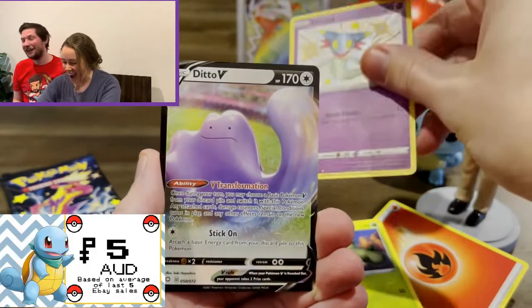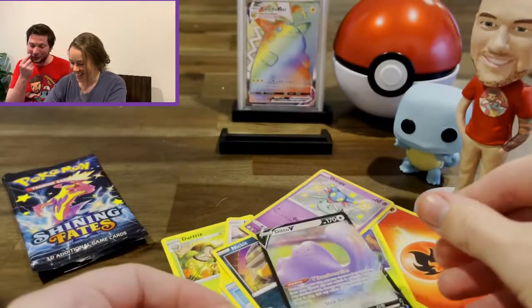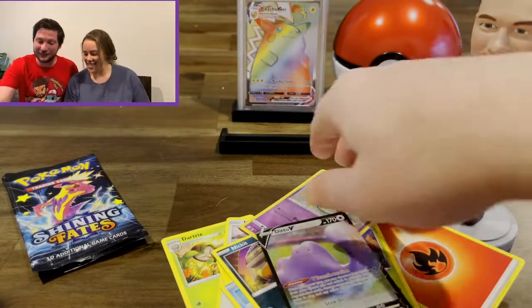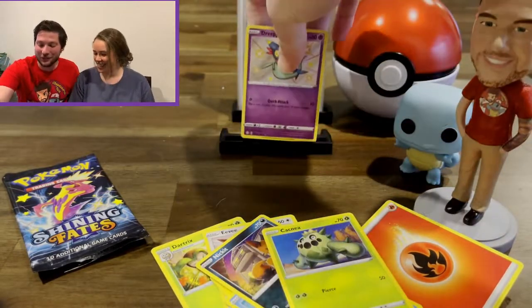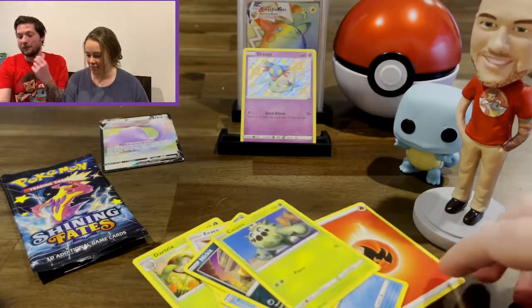We have a Ditto! So we have two pulls in one pack. Look, it's not looking so good for the stars — do you give up now? No, not just yet. We'll chuck the Dreepy up there because we like Dreepy. Dreepy's probably — is Dreepy the best one? Yeah, I like Dreepy. Dreepy's a really good one to have.